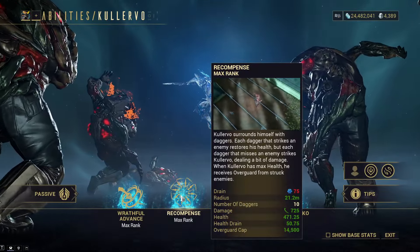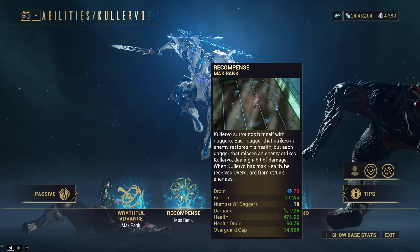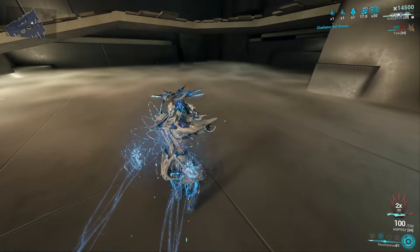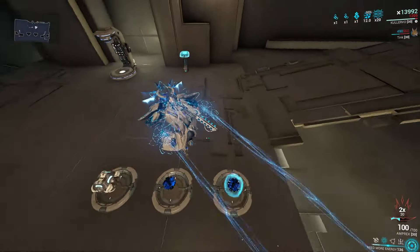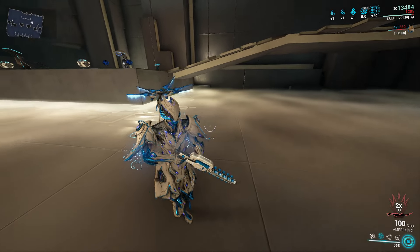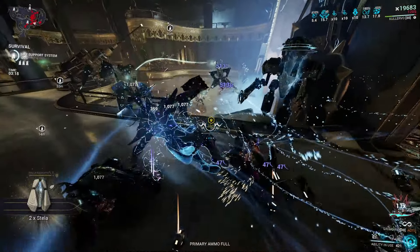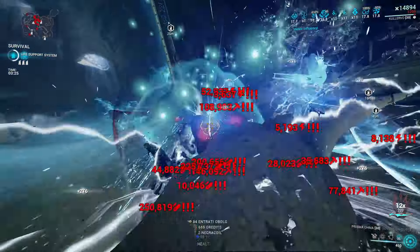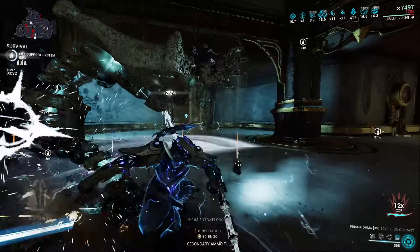For his next ability, Recompense, Kullervo spins 10 daggers around him that orbit him for 5 seconds, and he becomes invulnerable for 1 second when casting. If you're close to enemies, these daggers will home in on and strike up to 10 enemies, dealing damage and healing Kullervo's health. If he is at full health, it will instead give him overguard. The overguard cap can raise based on strength, along with the damage of the daggers. This deals a guaranteed bleed proc and staggers enemies hit. If you don't find 10 enemies for the orbiting daggers, the remainder sheath back into Kullervo and damage him for a tiny, negligible amount — especially if you have any overguard. Each dagger hitting an enemy also raises Kullervo's combo by 1, boosted by combo chance increases.